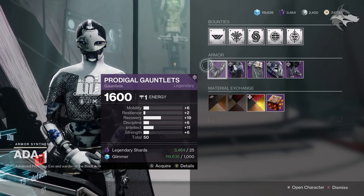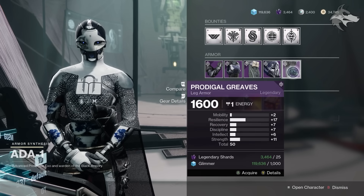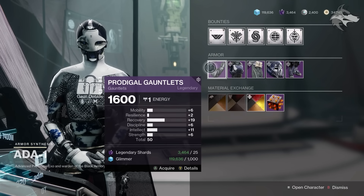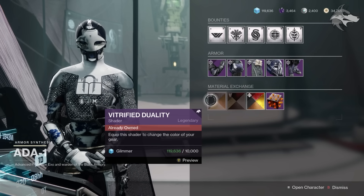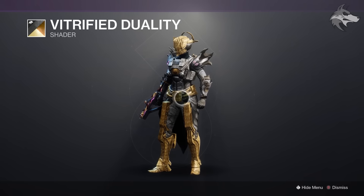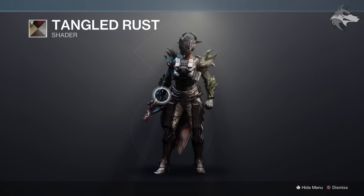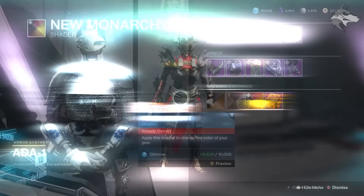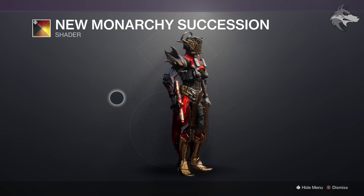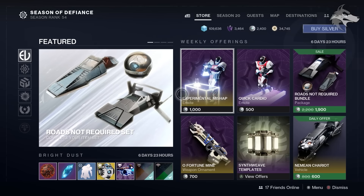Checking out Ada-1, she's got the Prodigal armor set available for all three classes. Looking at the Titan, there aren't any standout stat rolls, but check your various characters if stats are what you're after. For shaders this week — each 10,000 Glimmer — we have the Vitrified Duality, the Tangled Rust shader from back in Forsaken, and the New Monarchy Succession shader. If you need any of these for the collection, this week is a good time.